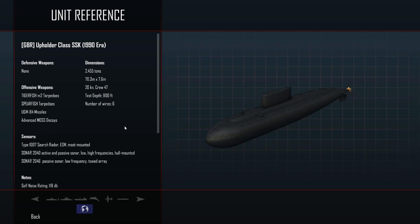Hey guys, Delth here. Welcome back to Cold Waters, where we're going to be starting out with a new submarine. This is the Upholder class from the 1990s era. It's a British boat, and it's going to be a diesel-electric sub, as opposed to what I've been sailing lately.